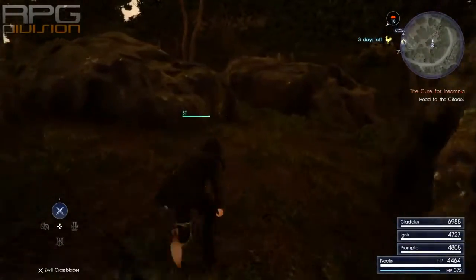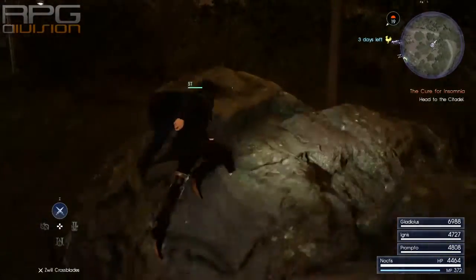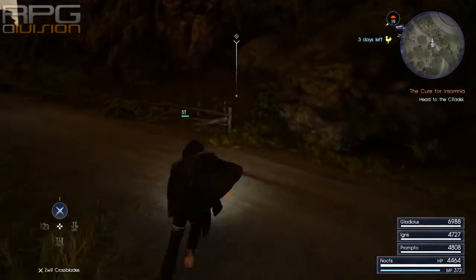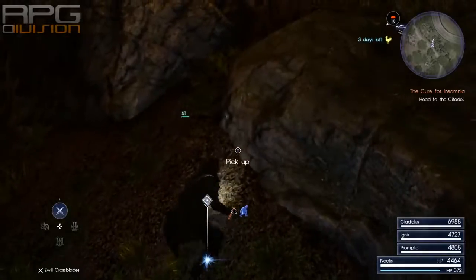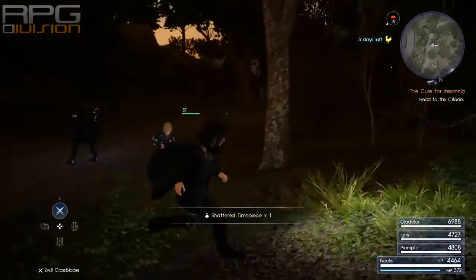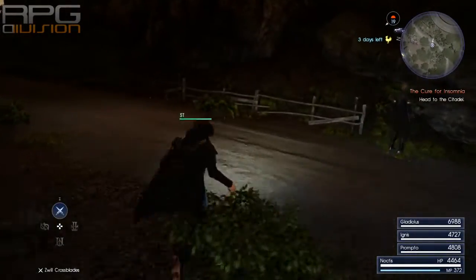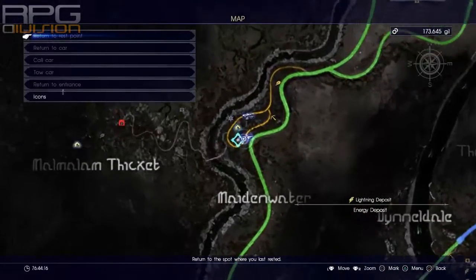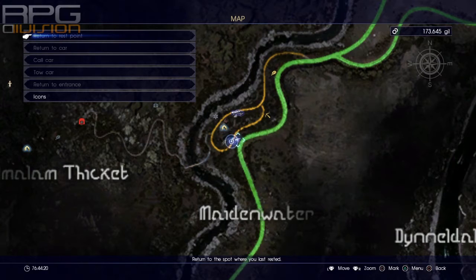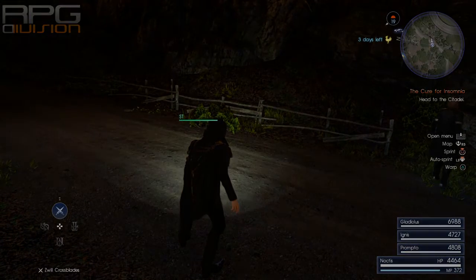Also there are a couple of ones that you can get through story — I think maybe only one that you can get through story. But I can't record that because I'm not doing story anymore; I've beaten it already. So anyway, just use these two treasure spots in between and you will have your Earth Gemstone for your gun.